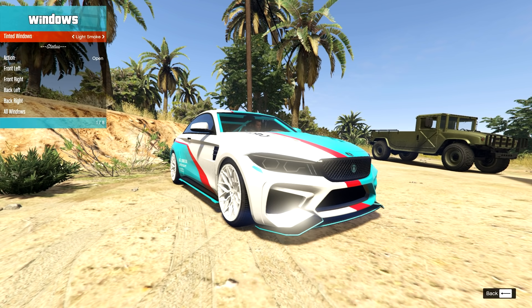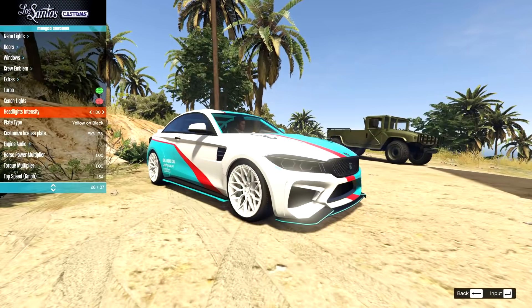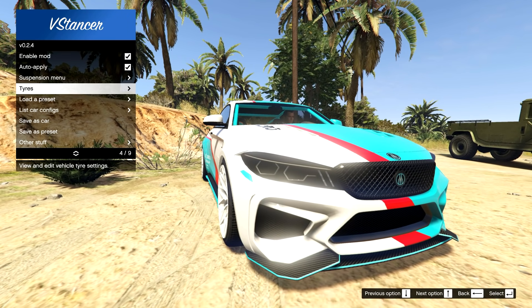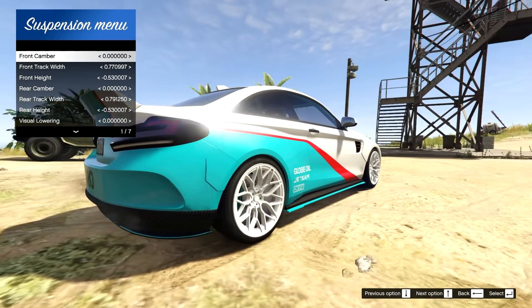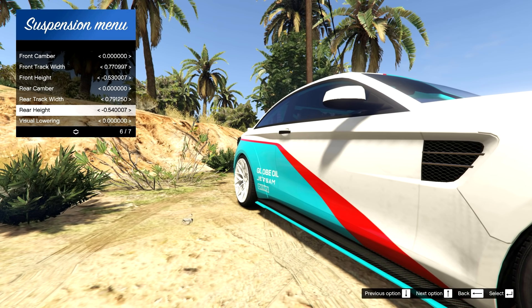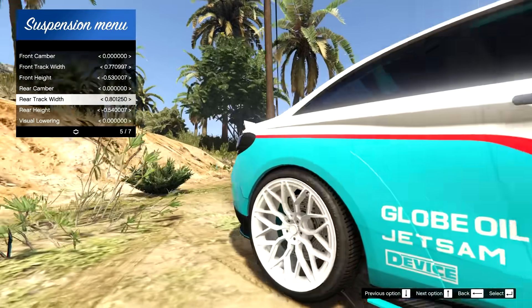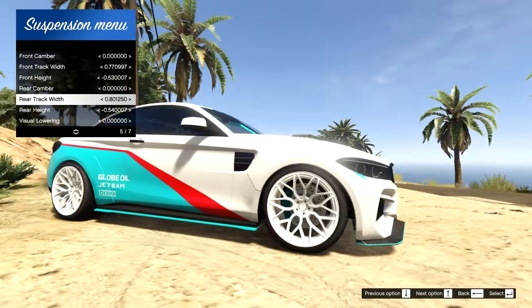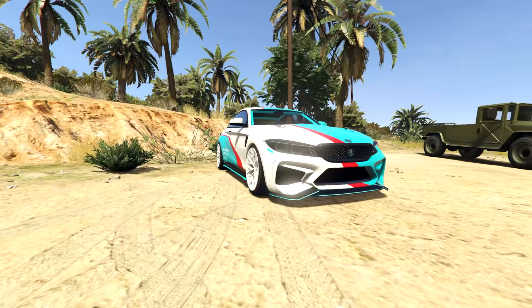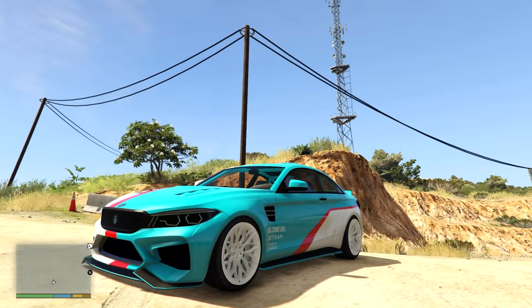We'll also go for the windows and tint them down just a little bit on a light smoke, and we'll add our turbo. This is actually turning out really nicely. With V-Stance, I'll make the wheels a little wider, which also pokes them out a bit more towards the arch. I might just get that rear height up slightly so I can get more track width without it being too much. I want this to actually look usable — it's got some very thick arches, but I'm really pleased with how this looks.